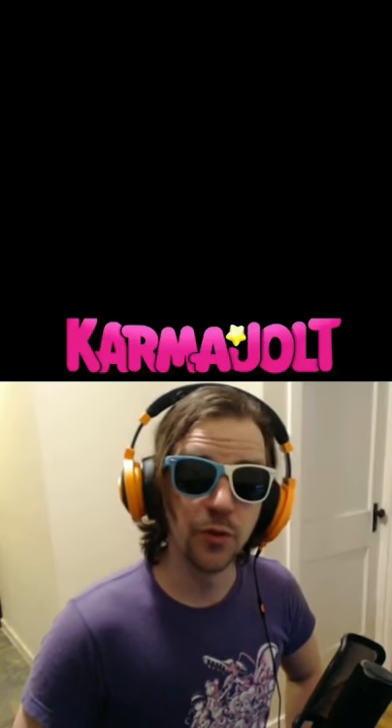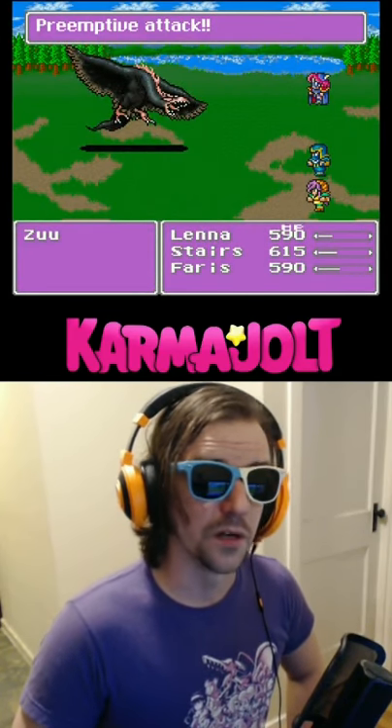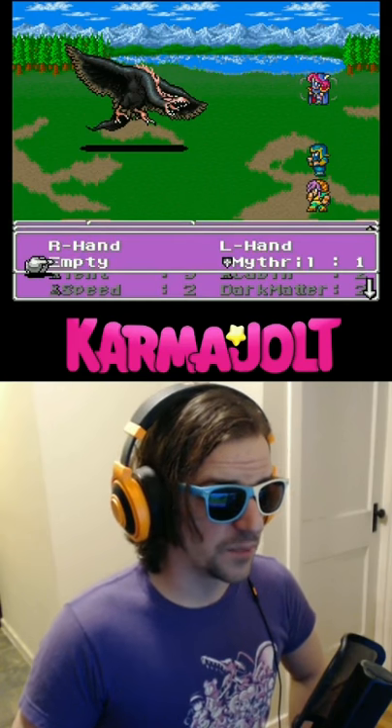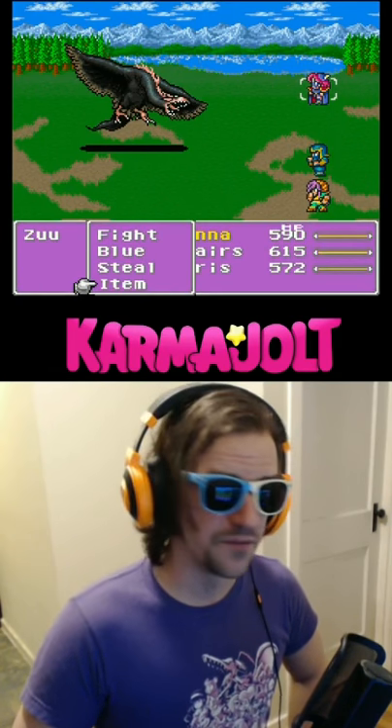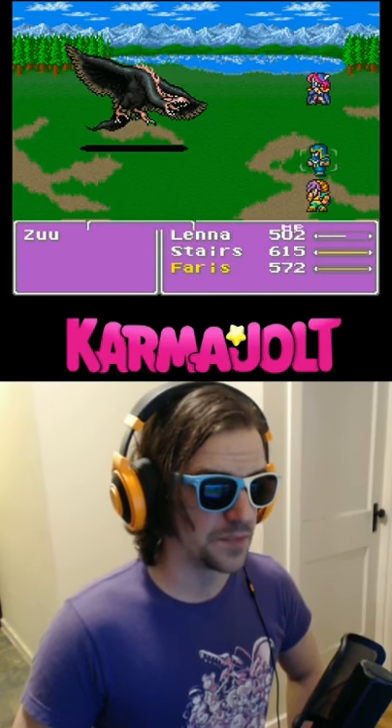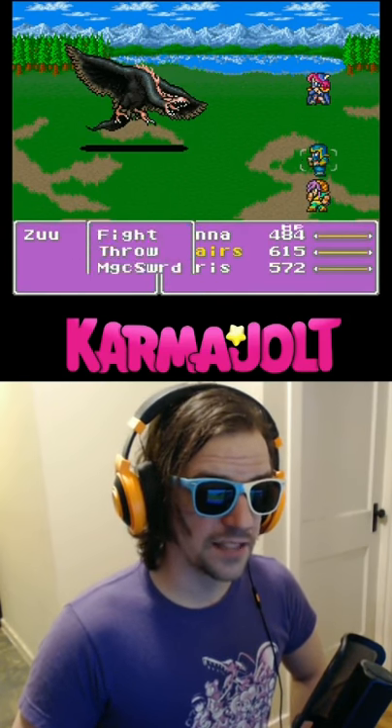Then, I'm going to get into an encounter with the zoo, who is a weird-looking bird from whom I can steal an elixir. Now that I'm in battle, I want to have somebody equip that ice rod at the top of my inventory, so that it creates an open slot at the very top spot. Then, I'm gonna throw that top slot.